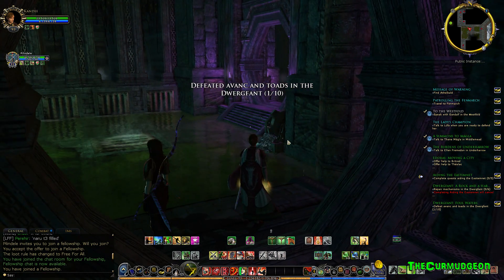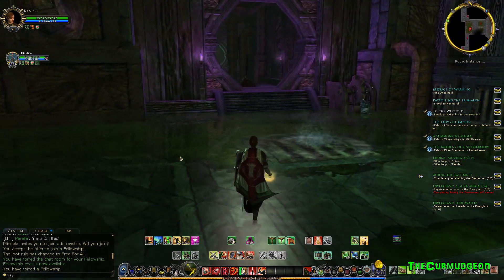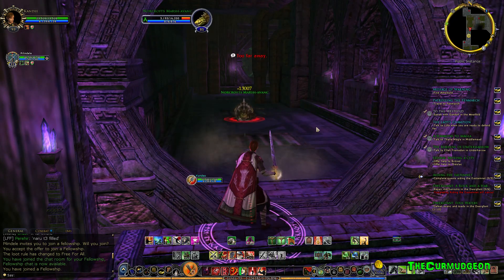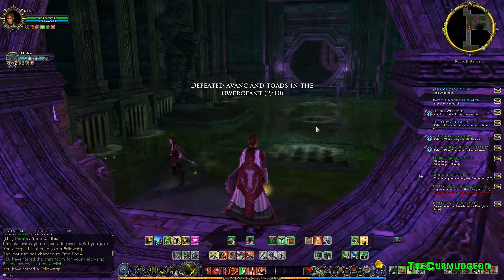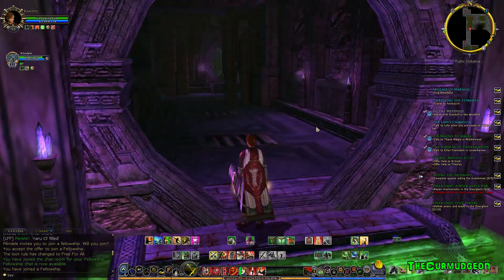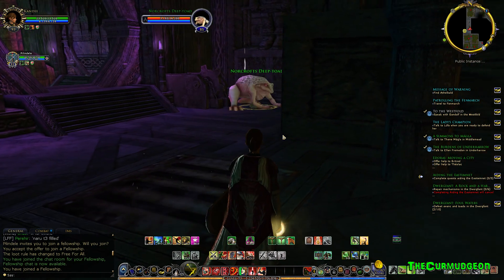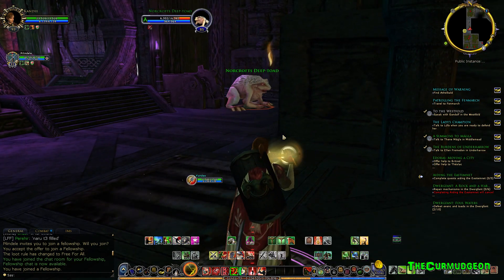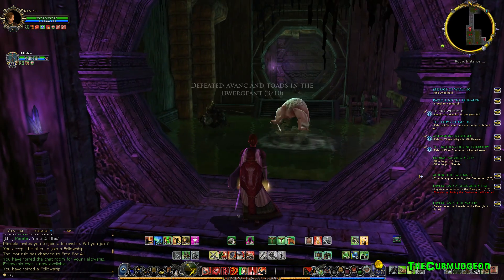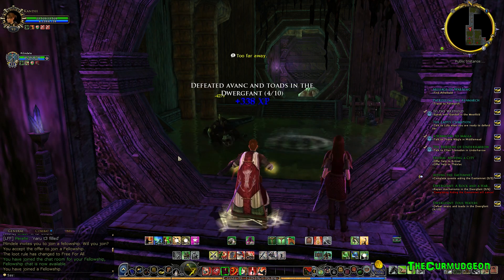I guess we have to clear these rocks, right? I think that was the whole mission. These rocks have somehow very inconveniently jammed these mechanisms that seem to determine whether or not a given area is flooded with greenish water, as you can see. And you take damage from it when you stand in it.